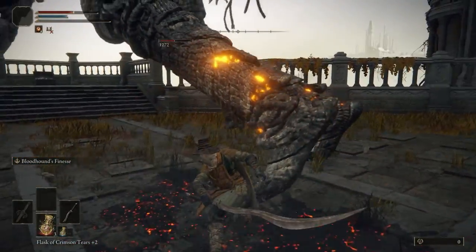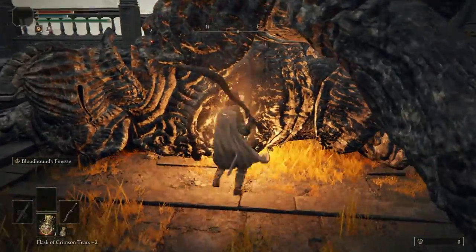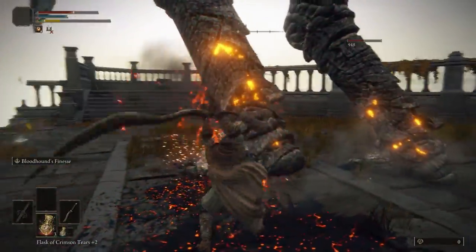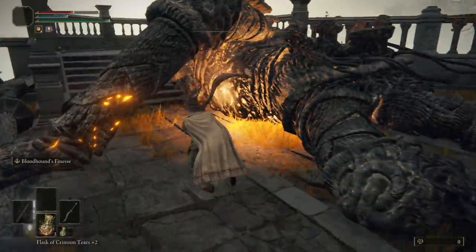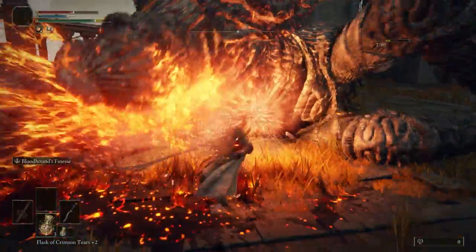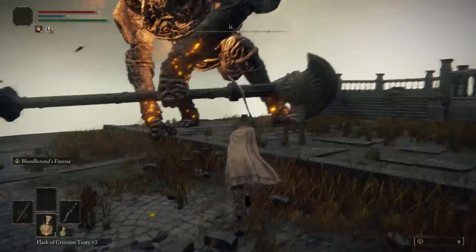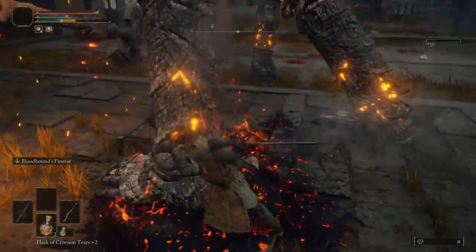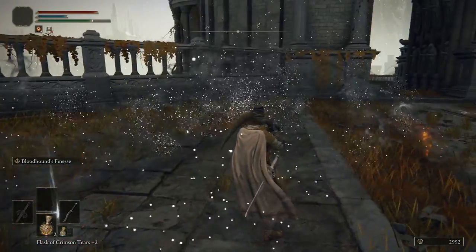Once the feet are vulnerable again, you just rinse and repeat — keep slashing those feet and deal as much damage as you can in a short time. I definitely recommend you to also charge your attacks and do some leap attacks, but it really all comes down to dealing enough damage to make him fall back to the ground. If your damage output is high enough, he will fall down again quickly and you can repeat the process: stab him in the chest, deal a lot of damage, then get back to the feet. As a reward, you will get your hands on the Golem's Halberd.